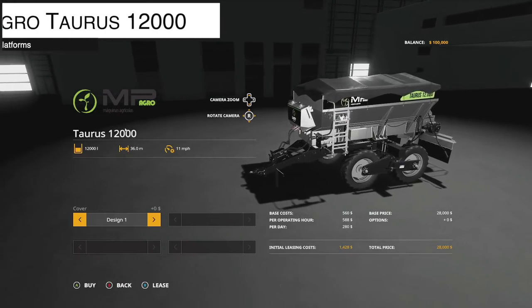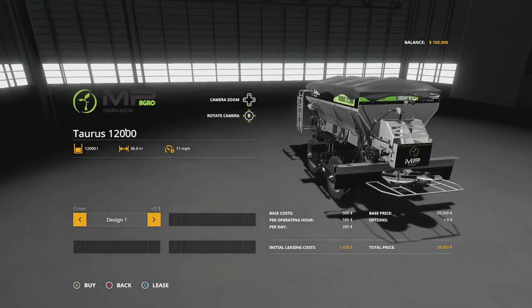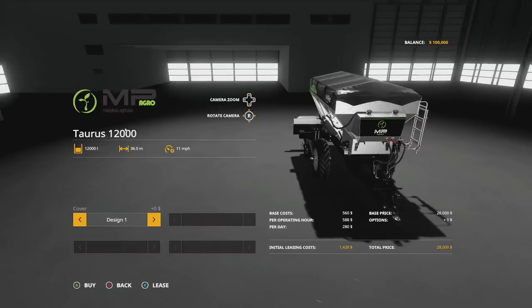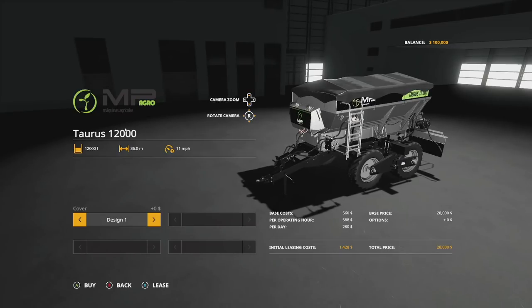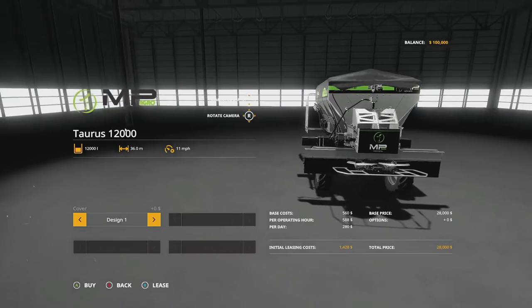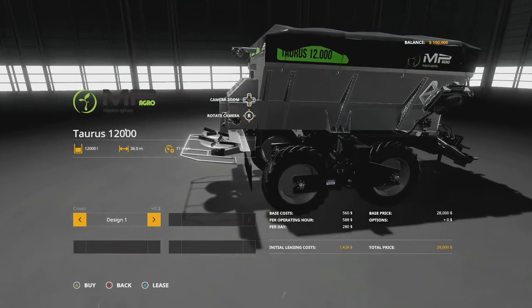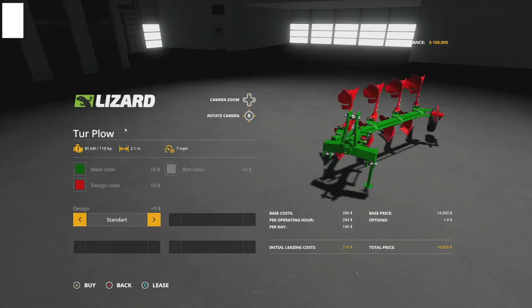If that's not your thing, we've got something else — the MP Agro Tares 12000, another fertilizer spreader from Connect Modding. MP Agro is actually the real-life company that makes this. It holds 12,000 liters of solid fertilizer, lime, and solid manure with a 36-meter spread at 11 mph. There's no other customization beyond a tarp design. It's highly detailed work, takes up 14 slots on console, and has been teased on Farm Sim News for the past few days.